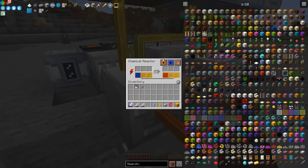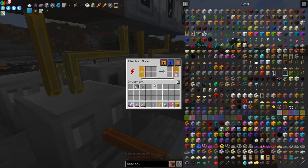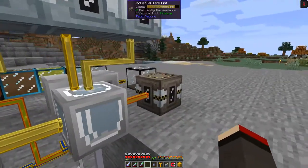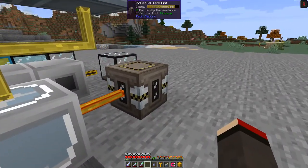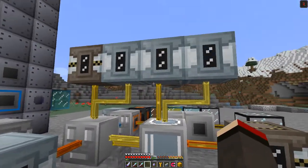Let me have a look at what comes next. In here we've got the light fuel and the heavy fuel going into an electric mixer, and that will produce diesel. The diesel is coming out and getting stored into this industrial tank, which holds 444 buckets of diesel. That's one process — very simple.